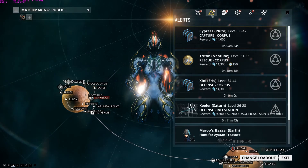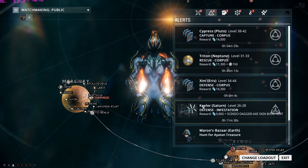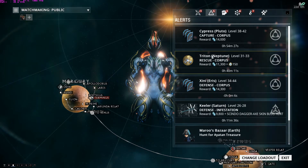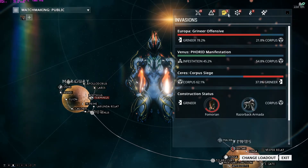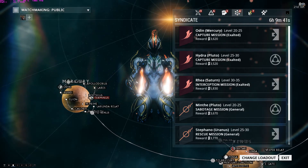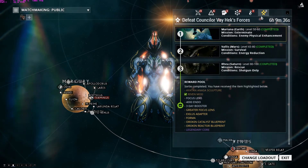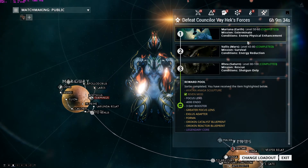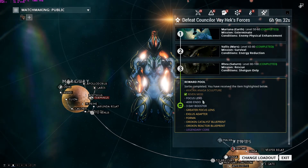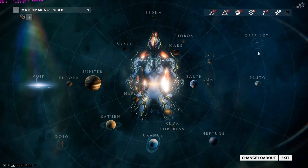Alerts change every hour and give you free rewards: skins, mods, or Warframe parts. Syndicates are missions to earn points for your Syndicate. Void Fissures are missions to open your Relics. Sorties happen every day, and at the end you get a really good reward. That's the Navigation overview.